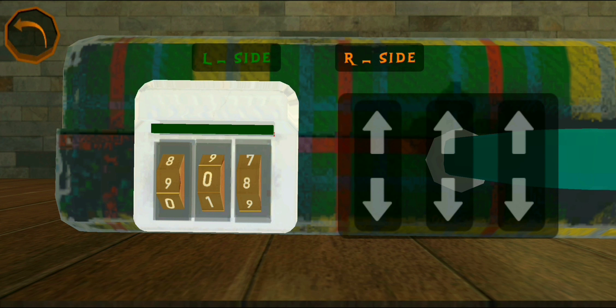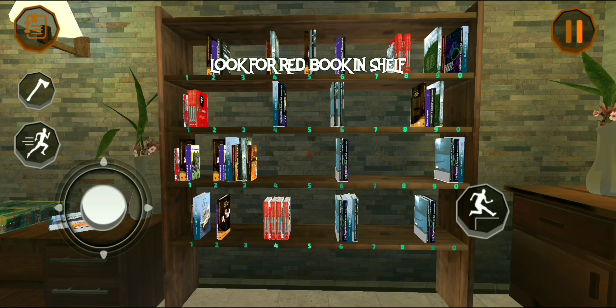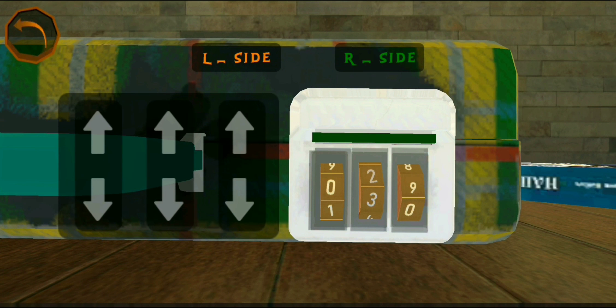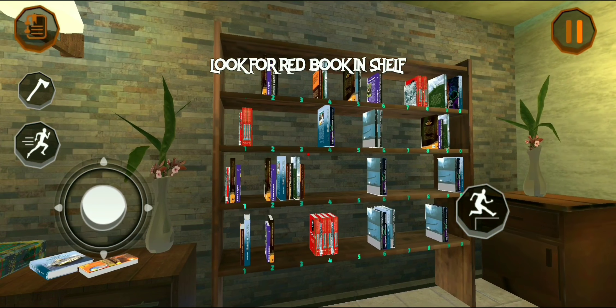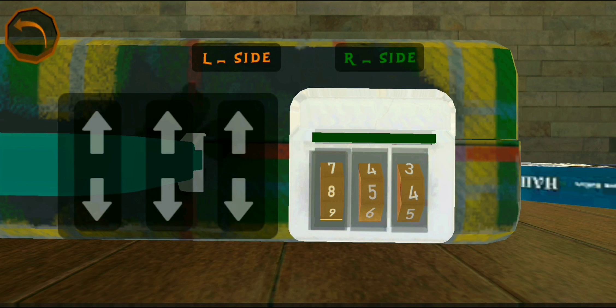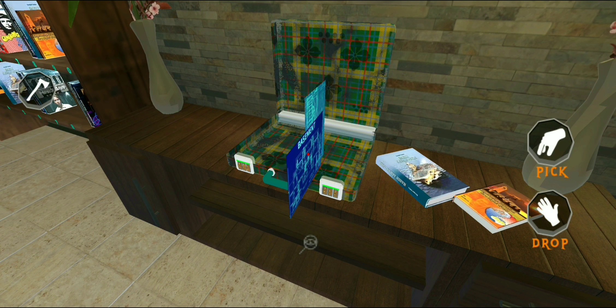Now we have to set the right side code. Look for red book in shelf. 8-1-4. Go to the right side. Wait — it's not 8-5-4. It's 8-1-4, sorry, my bad. 8-1-4. Yeah, that's it. Finally, we found the basement map.